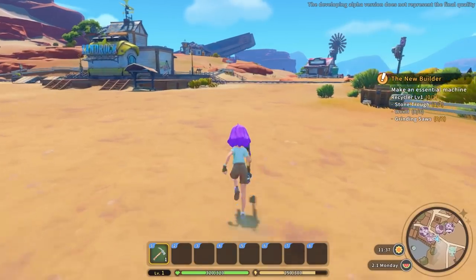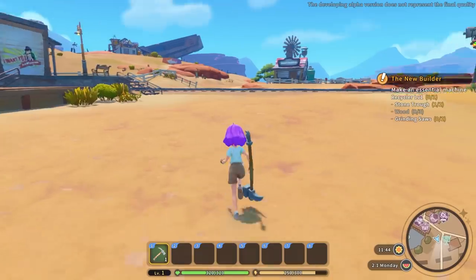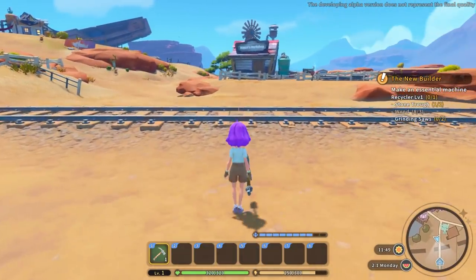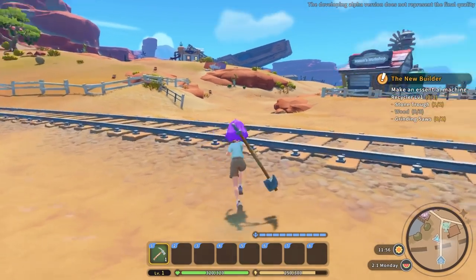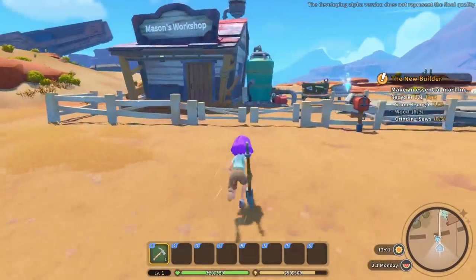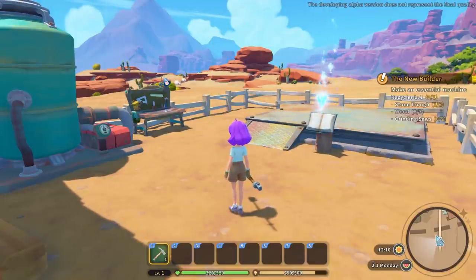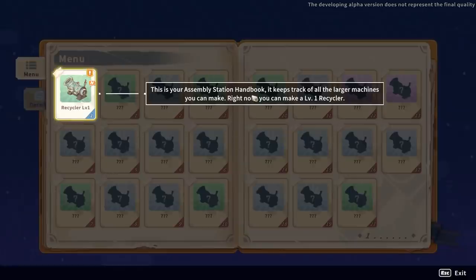The fighting is very different from Portia — I'm not sure I have my head around it yet. You can dodge roll like this. I like that sprint and dodge are not connected to your stamina, unlike chopping trees and mining, which do use stamina. So you don't have to choose between sprinting and chopping.